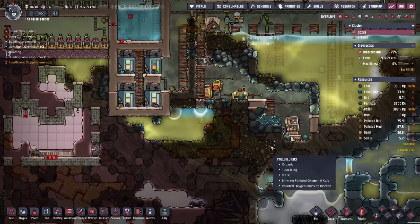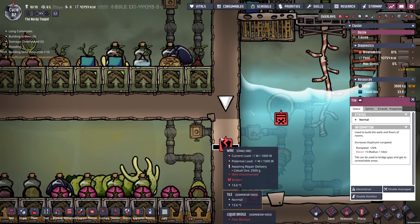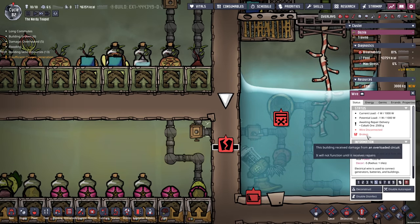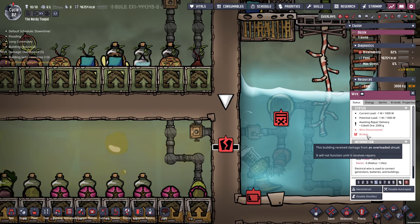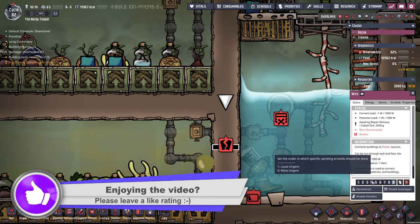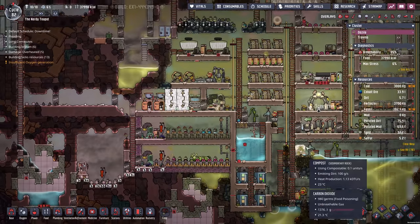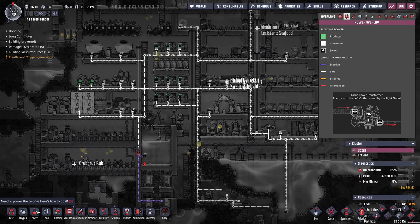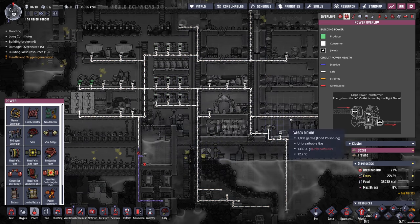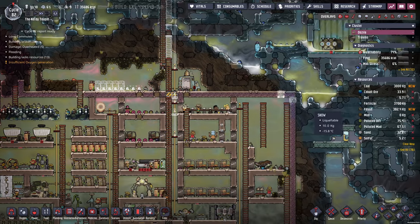Our power's going okay, apart from these wires that keep breaking. I'm wondering why people aren't fixing them — I think it's just down to priority. When it breaks, it automatically goes to a five. I'm going to stick it on a nine and hope someone comes and fixes that. My wire system needs working on as well. We do have transformers, so we could split this up. But right now I'm just really concentrating on getting all of this done.